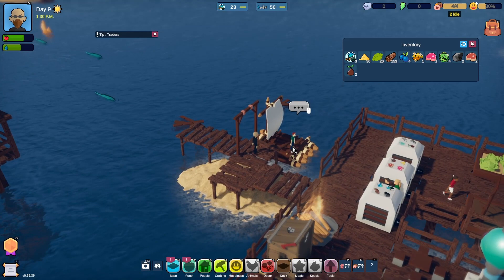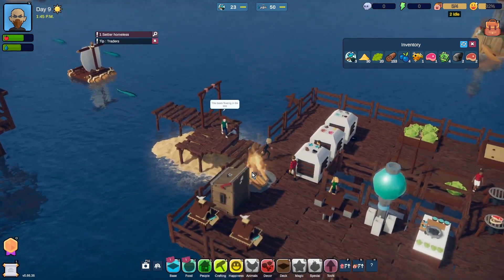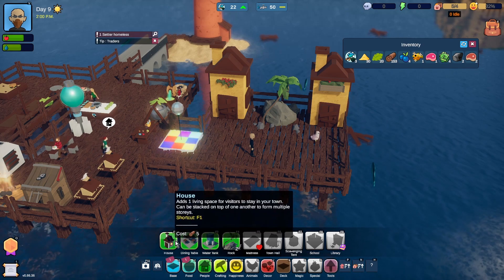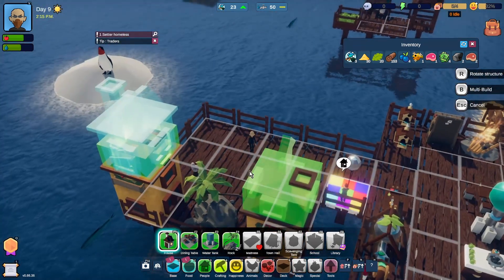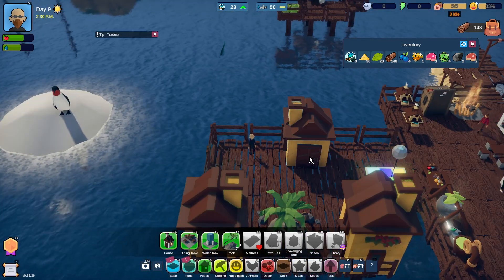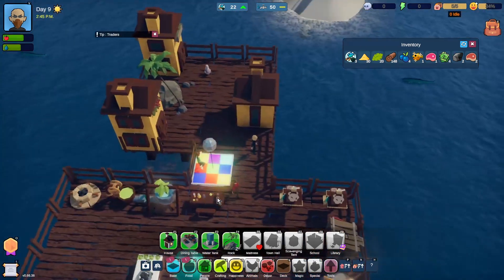We'll do that for the moment. Yes, I do. Hello. Something popped up there but I've no idea what it was. You need a house. So let's build a house. Let's put it in... there. There you go, you have a house. Excellent. We're going to need to expand this area a little bit, I think.